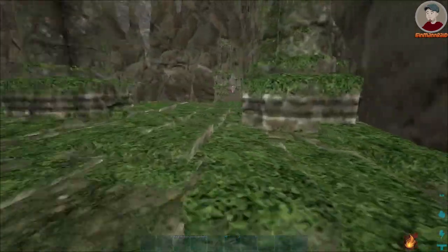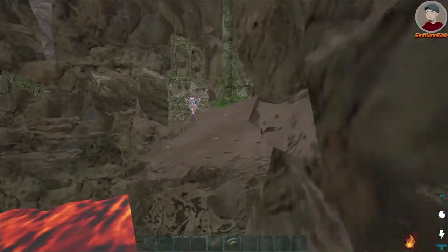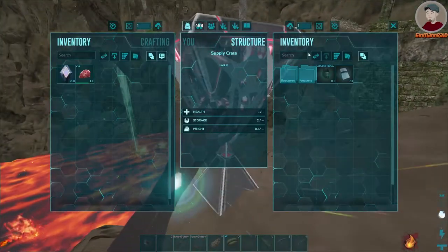Get up this ramp and do a power jump to get access to the first loot drop. Open up the first loot crate and you can walk back to save the loot if you want to.